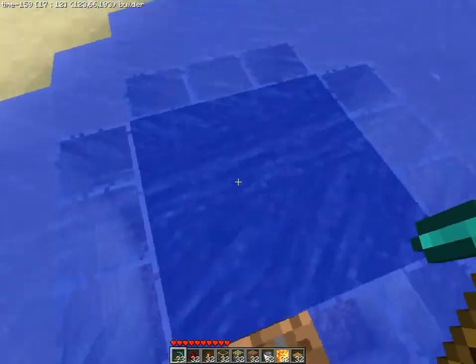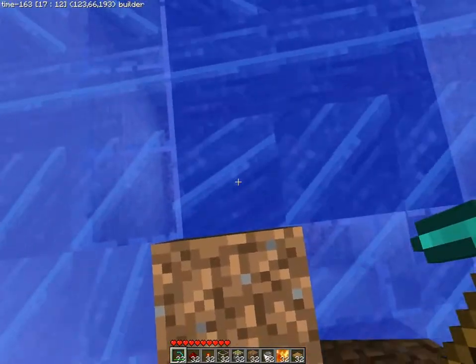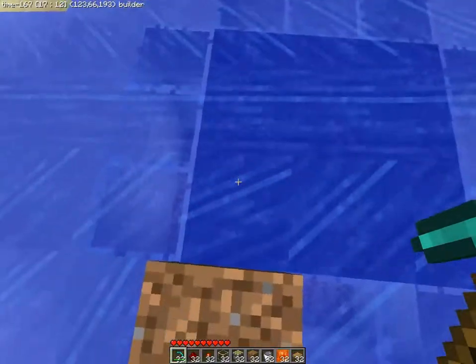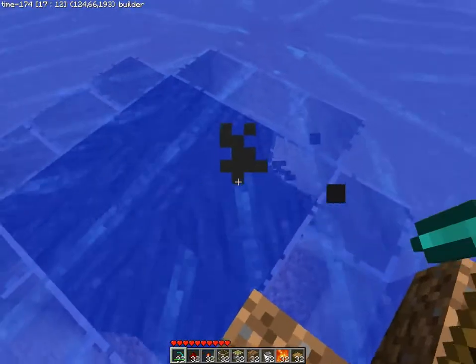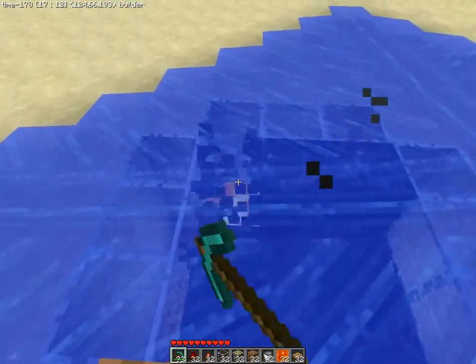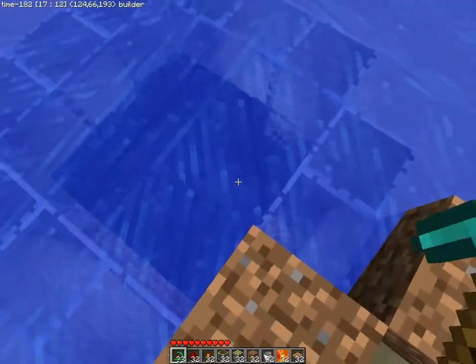Now I'm on an instamine so it will take only one shot but you'll get the basic idea. You mine the obsidian with the lava still flowing, and the water will go down instantly and transform the lower layer of lava into obsidian as well. So like that you don't lose any obsidian to lava.